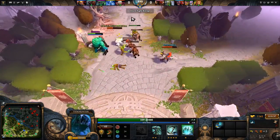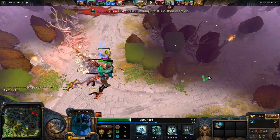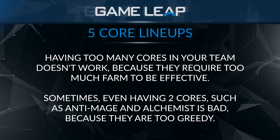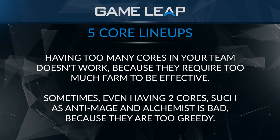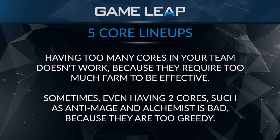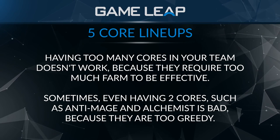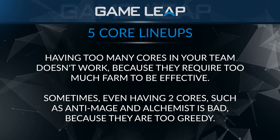The five core lineup — there's a reason they don't work, and it's because they take too much farm. Above all else, there's not enough farm on the map for them to function properly. It's not really that the heroes can't get farm, it's just that there's not enough. Even some dual core lineups don't have enough farm — like Alchemist and Anti-Mage. There's not enough creeps on the map to support both heroes getting sufficiently farmed, so one ends up being extremely useless.